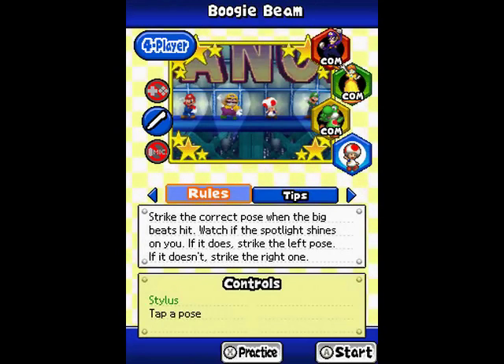Boogie Beam! This is actually a pretty cool one. I need to get my spotlights back up because I put them away between recordings. Basically, there are gonna be two poses on the bottom screen. You pick one of them. If the spotlight's on you, pick the left one. If the spotlight is off you, pick the right one.